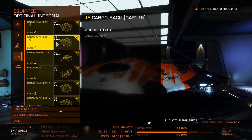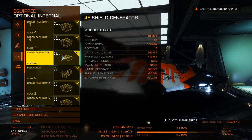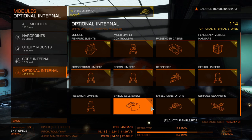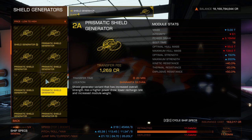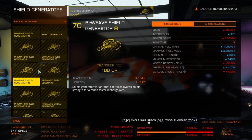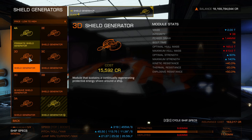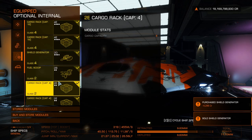It's mixed goods — we've got a lot of cargo racking here, so I've obviously done courier missions and minor trading. What you can't forgive though is a 4E shield generator — we want to replace that with a D minimum, or an A if you're doing combat. We've got a prismatic in here, which completely nails our jump range because of the weight. So we're going to put a 3D in instead.